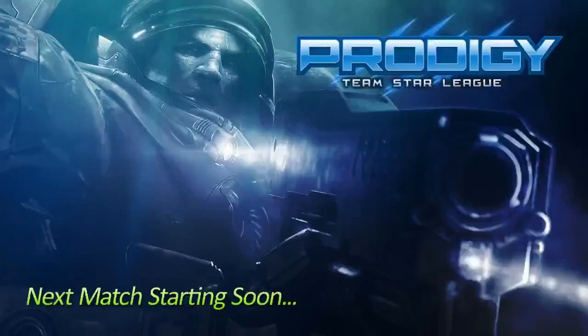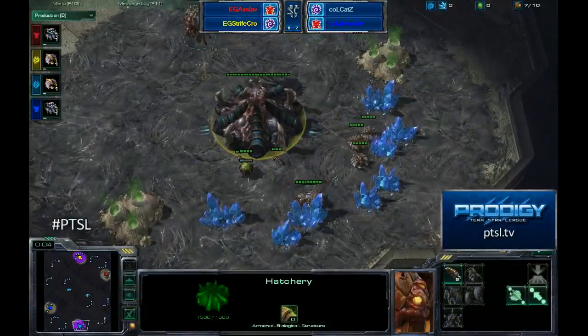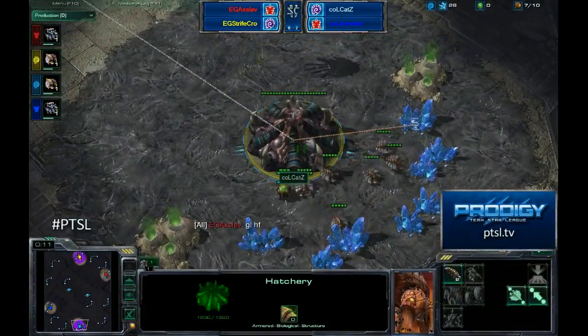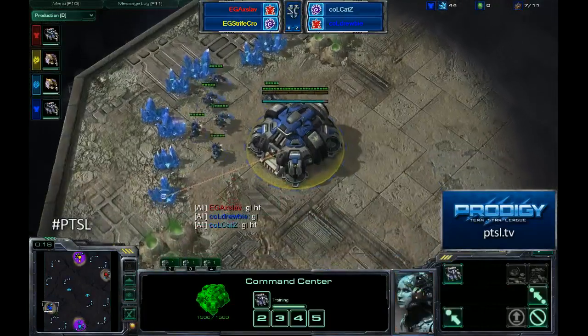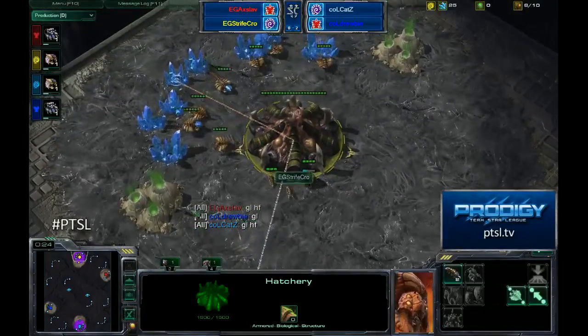Everyone seems to be ready. Axlav is choosing red this time, and cats and druby did swap again between blue and light blue. Tarsonis Assault — it's a Blizzard map, not one of the new custom maps, so all these teams should be very familiar with it. Complexity Cats as light blue is down in the bottom right, with his teammate Complexity Drooby as the blue Terran on the flip side.